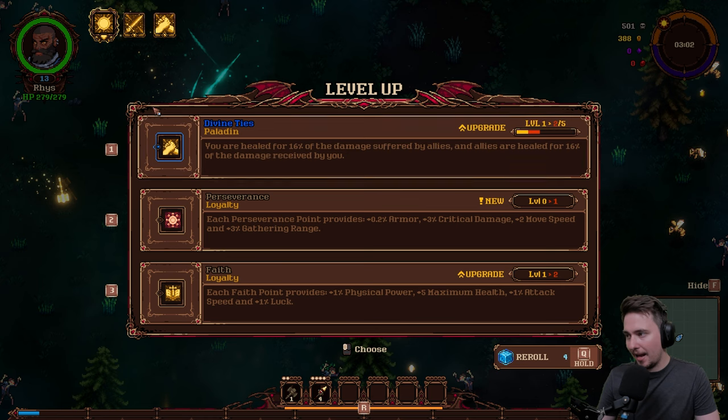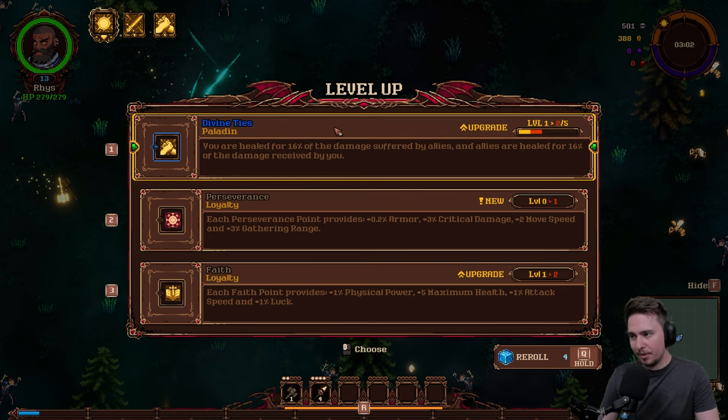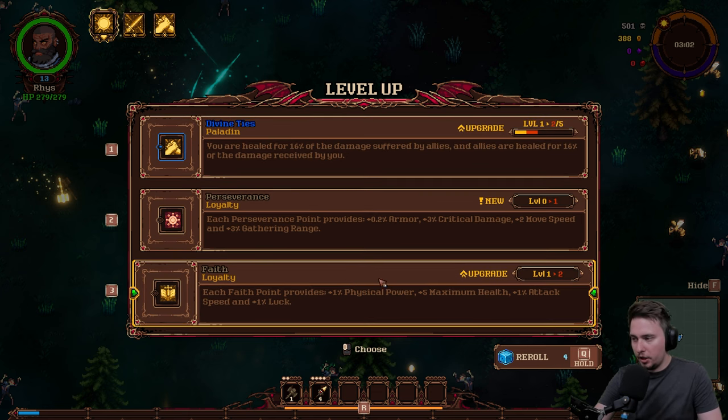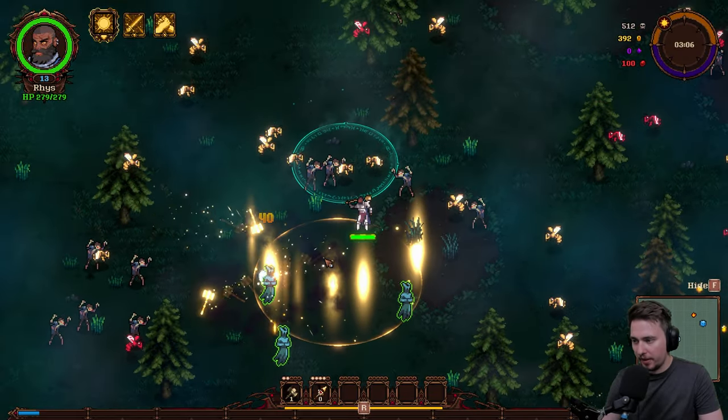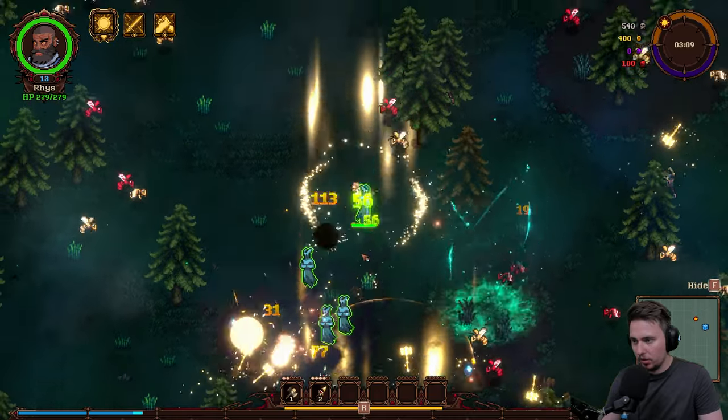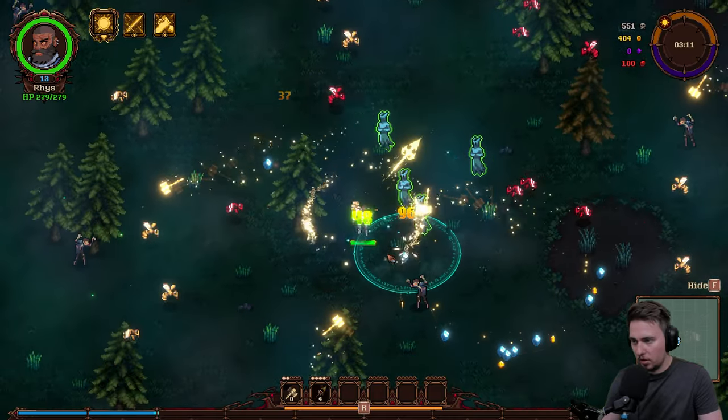Loyalty and Paladin: you are healed for 16% of the damage suffered by allies. That's the same thing I have, but next level. Let's go for it — hopefully they're doing something and maybe they're healing me a little bit. I'm getting healed quite a lot — 17 HP!